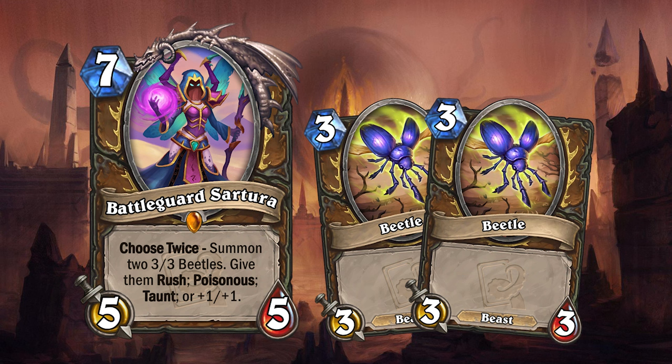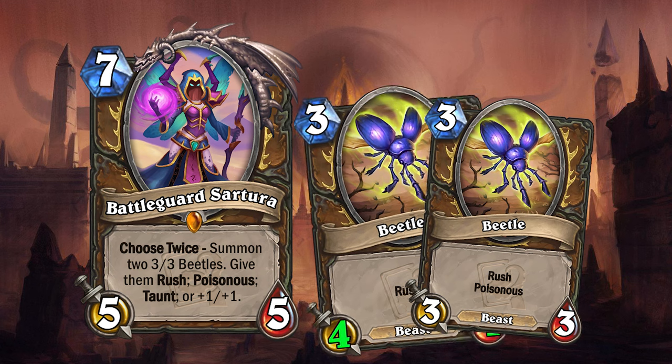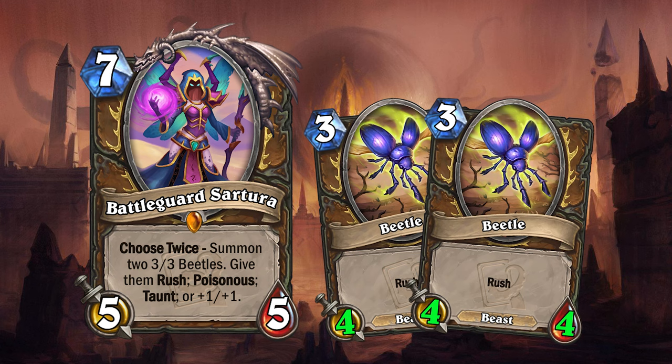This card presents you with a lot of flexibility. You could choose to summon two 4/4s with Taunt for protection, or choose Rush and Poisonous if you need to remove something, or maybe Rush and +1/+1 if you need to remove small minions. Or maybe you'd simply choose to summon two 5/5s for board presence. There are so many options.